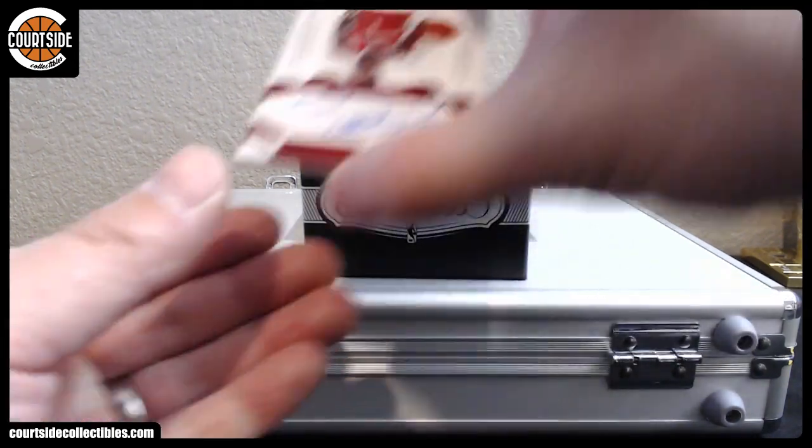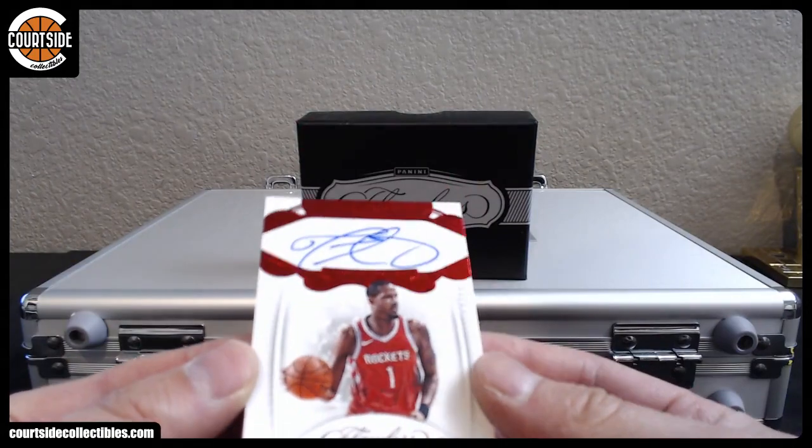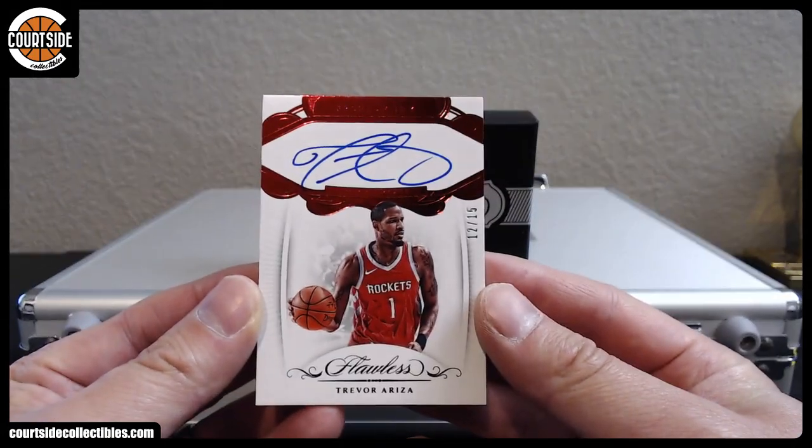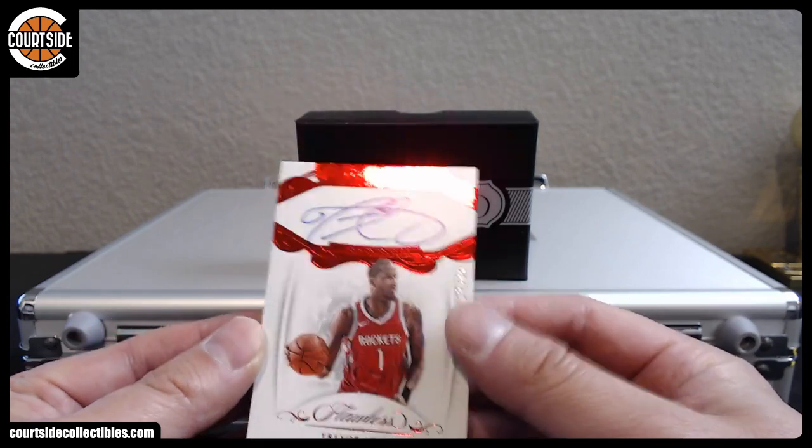Next we got Trevor Ariza out of 15, Ruby, Houston Rockets — that is Flujo.